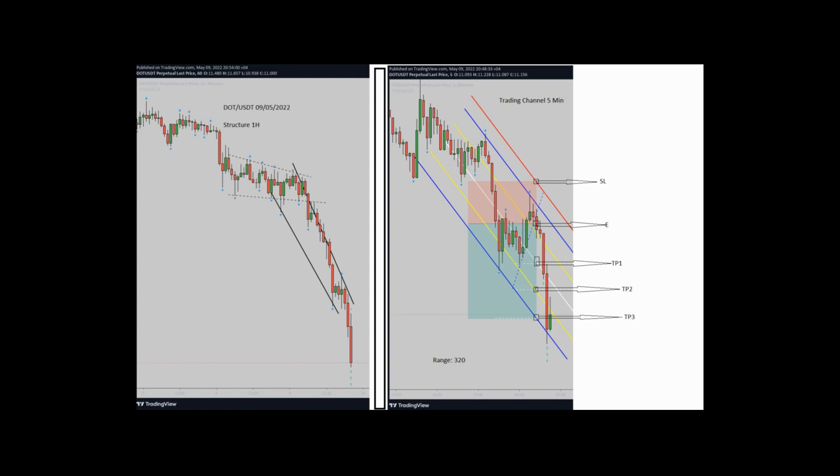Regarding algo number four and five, we need to refer to our trading channel which is on the five-minute chart. On the right side of the picture you can see it. I showed my entry level with E and stop-loss level with SL. I was in the overbought area, so algo number four also passed here with a proper risk-to-reward.